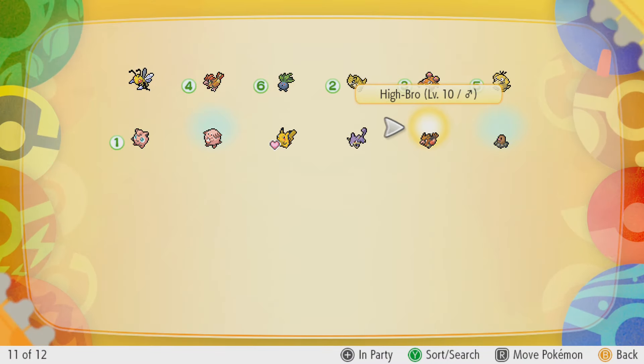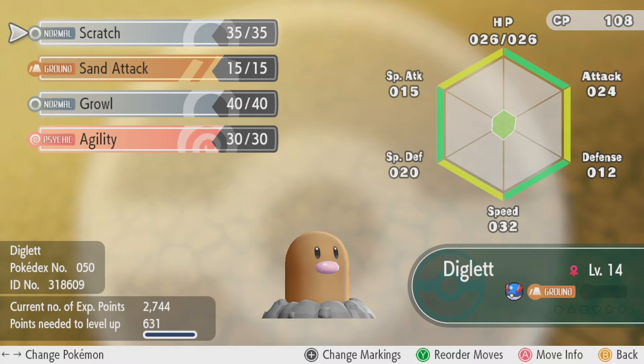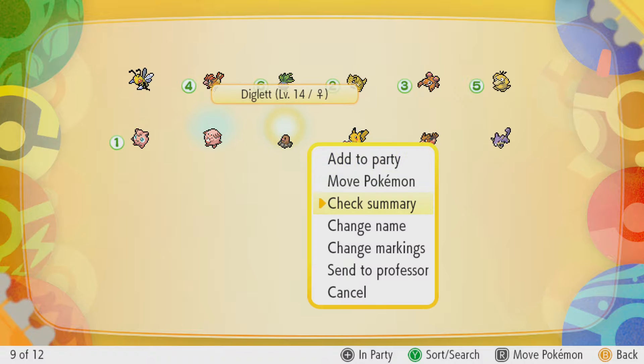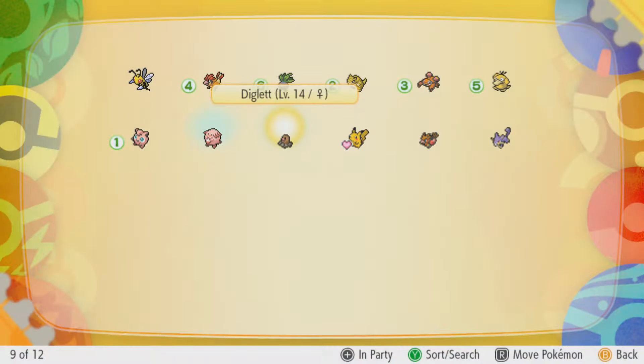Let's see what we got here. Diglett! I wonder what this little blue sphere around them means. Serious nature — so nothing bad, nothing great. He has Scratch, Sand Attack, Growl, and Agility. Level 14. We do need to name him, so let's go ahead and name him. I almost said let's name him Molester, but that sounds a little too close — so I'm just gonna name him something unoriginal: Molie.